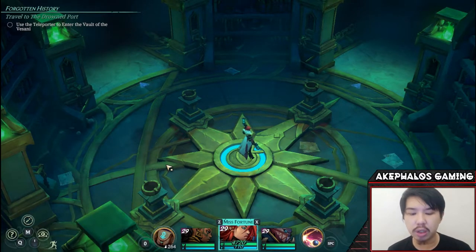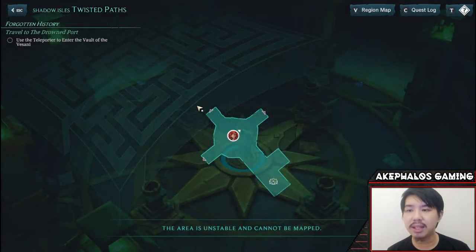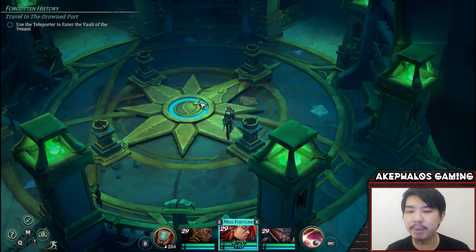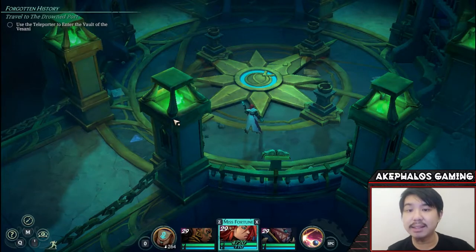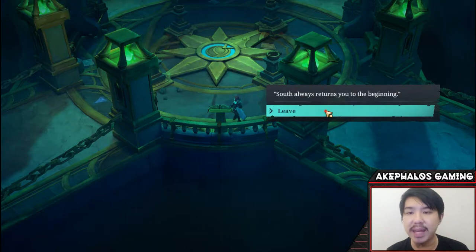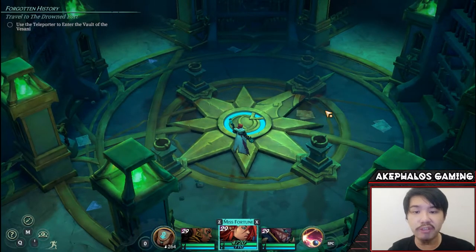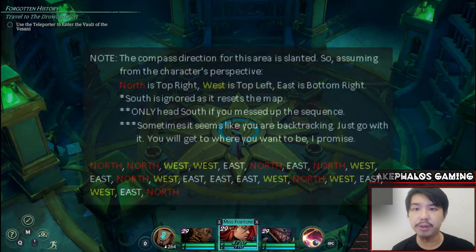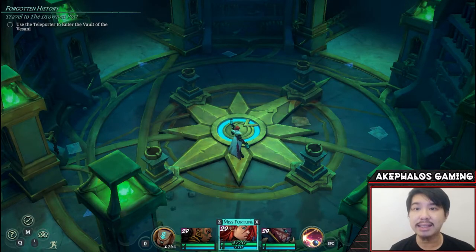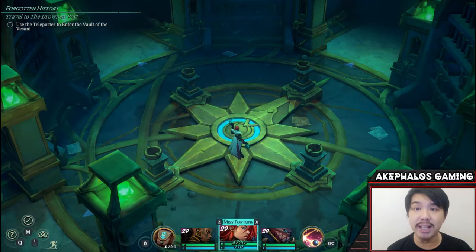I'm also going to pull up a screenshot of the sequence of cardinal directions you need to follow here to navigate the Twisted Paths. If I pull up the map, you'll notice the Twisted Paths is essentially a maze. One more important thing — heading south is going to reset you back to the starting location. If you interact with the book or manuscript here, south will always return you to the beginning. So all you need to concern yourself with are the directions north, east, and west. Following my guide, what we need to do is head north twice and then west twice.